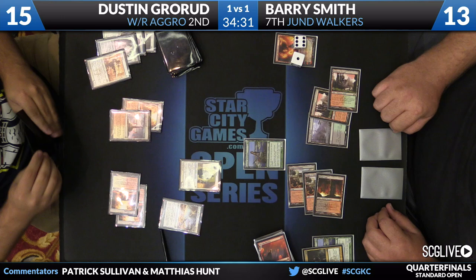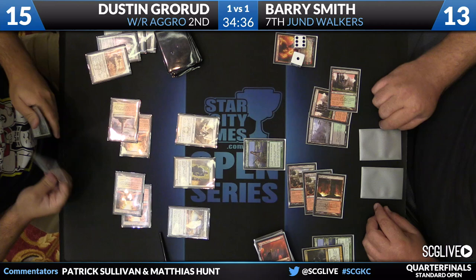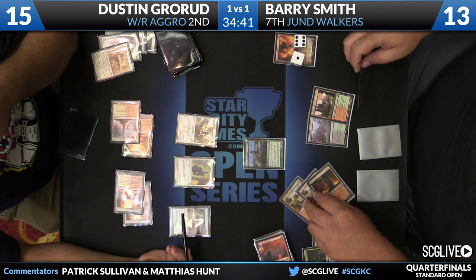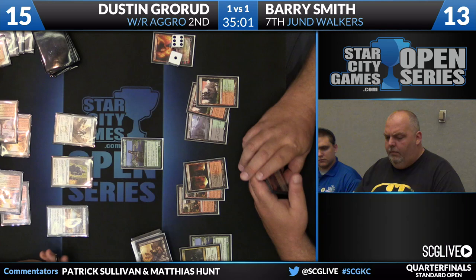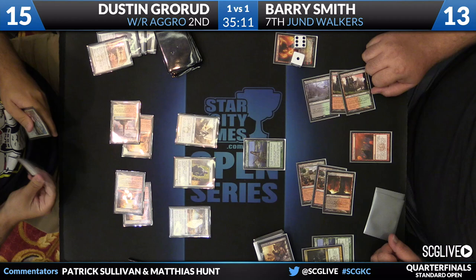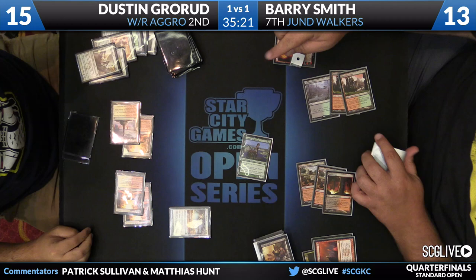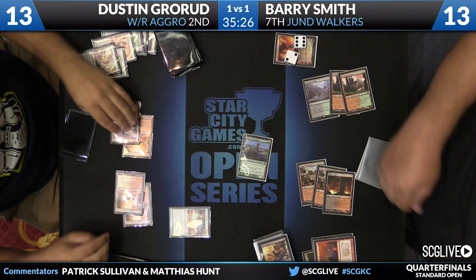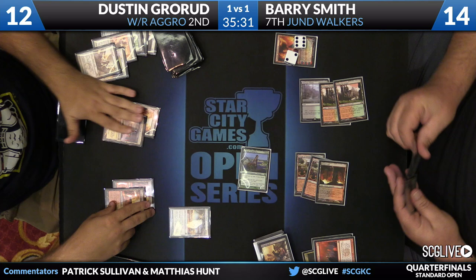Barry has enough mana to overload the Mortars — especially with Devour Flesh on top as a backup. Barry goes ahead and fires it off: Mizzium Mortars overloaded takes care of both Skyjack and Precinct Captain. Dustin, once again, out of creatures. Swing in from Courser puts Dustin down to 13, and Barry ticks up Chandra, putting Dustin down to 12. Barry is ahead in the race now and ahead on the board. So many of Dustin's draws just aren't very good facing this. I believe Barry has Golgari Charm in hand to take care of the Spear if he ever feels that's required.